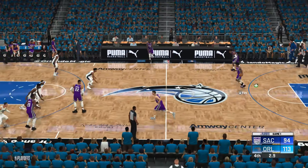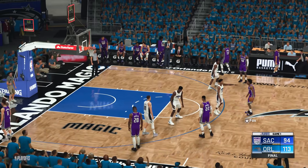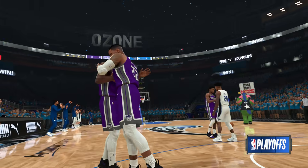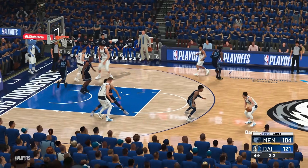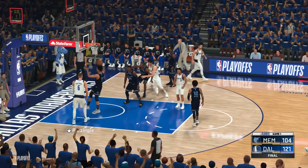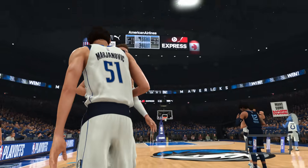The Orlando Magic will move on, beating the Sacramento Kings. Upsets are bound to happen in a one-game series. The Dallas Mavericks, with Luka Doncic, Kristaps Porzingis, and Tim Hardaway Jr., defeat the Memphis Grizzlies 121-104, securing the victory at their home court, and they'll move on.